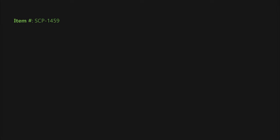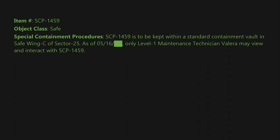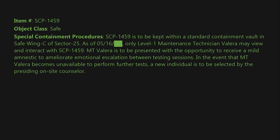Item number SCP-1459. Object class: Safe. Special containment procedures: SCP-1459 is to be kept within a standard containment vault in safe wing C of Sector 25. As of the 16th of May 2000, only level one maintenance technician Valera may view and interact with SCP-1459. MT Valera is to be presented with the opportunity to receive a mild amnestic to ameliorate emotional escalation between testing sessions. In the event that MT Valera becomes unavailable to perform further tests, a new individual is to be selected by the presiding on-site counselor. By executive order, testing is to continue indefinitely.